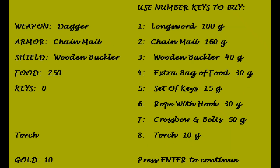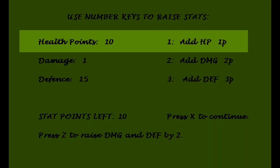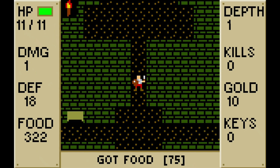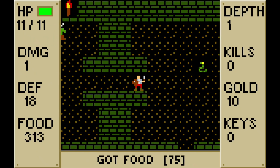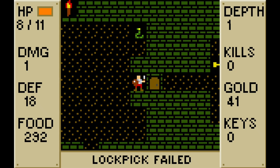Once done here, we allocate stat points to our character, with defense costing 3 points, damage 2, and HP 1, and then we finally embark on our adventure. In the dungeon, we use the arrow keys to navigate around the interconnected rooms, plundering items and fighting various monsters.